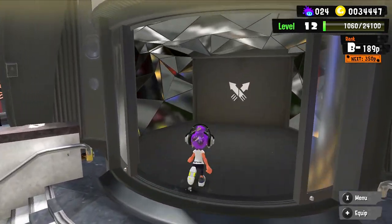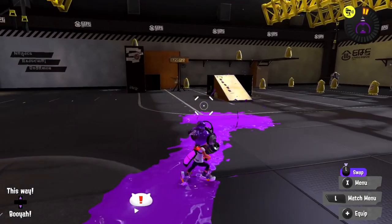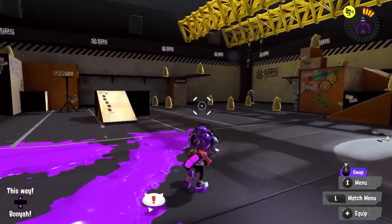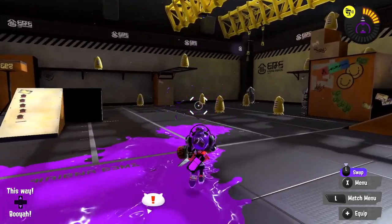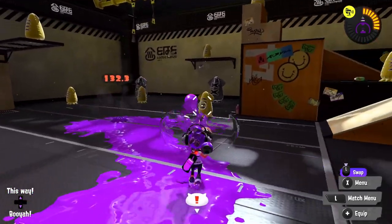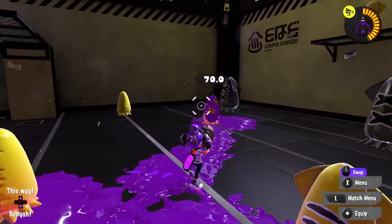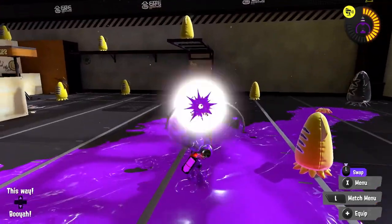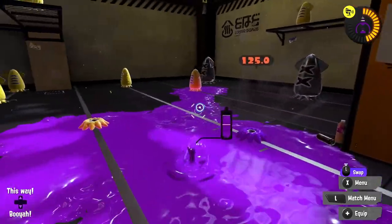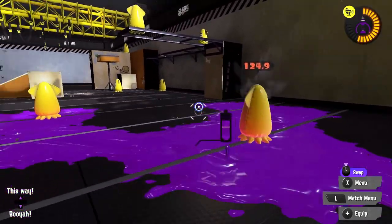Heading into the lobby now. As you can see with the Blaster, it fires a sort of balloon — almost a bubble — that pops at the end of its range, which can be very useful for damaging opponents. It only takes two well-aimed shots to get a splat. If we're super close, it's a one-shot takedown.